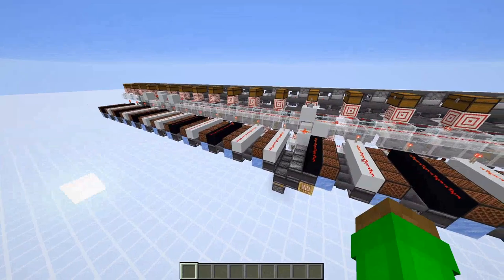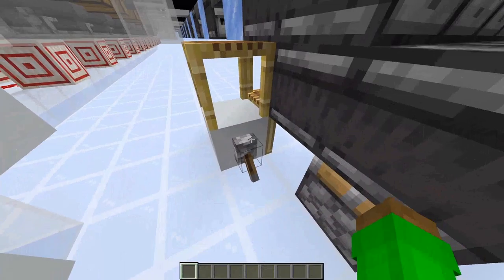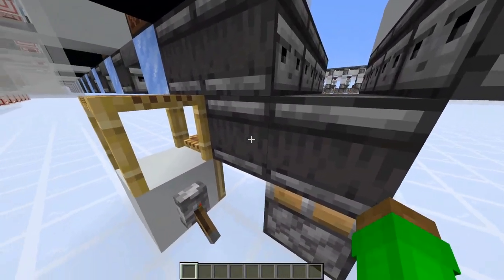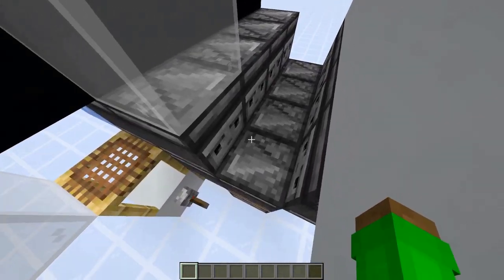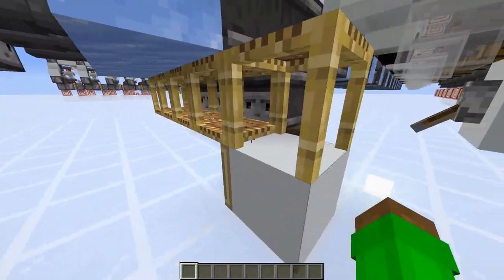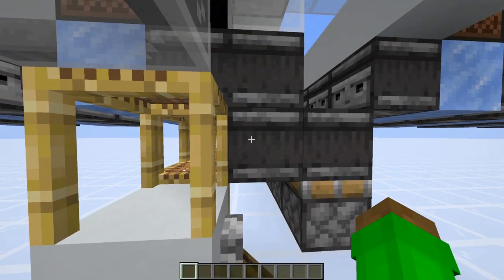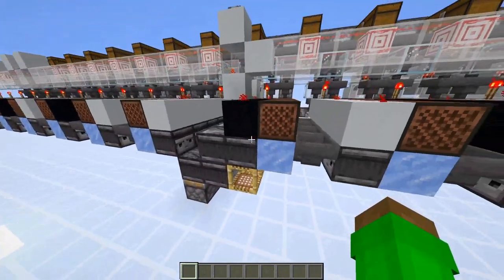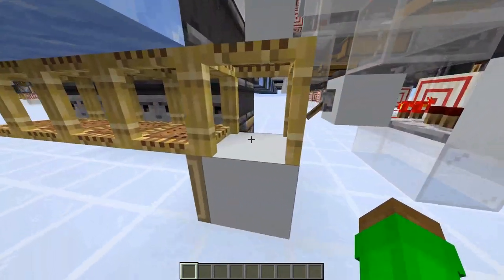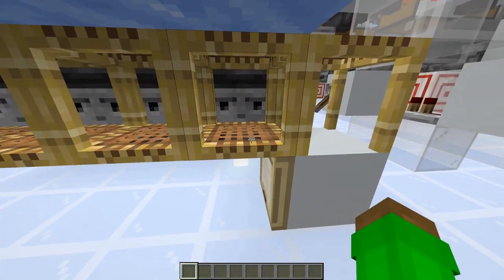Now that I've shown you what this thing can do, I'm going to show you how it works. Over here is where we activate the note blocks once every game tick. The way we do that is with four game tick clocks, which use observers facing into each other. We activate them with one game tick delay because if there are four of them and we activate them with one game tick delay each, they activate every four game ticks, so we can get one activation every single tick.